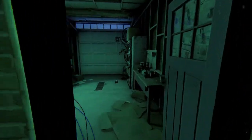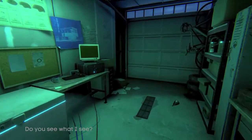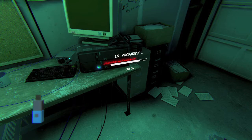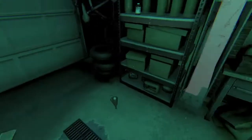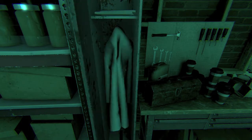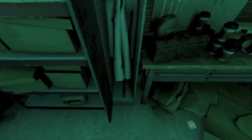There are going to be two more video files in here. The first one is going to be next to the computer — it's going to be this thumb drive, so make sure you pick that up. The second one is going to be right behind you in the locker. Open it up and then look at the bottom; there should be a hard drive right there, so pick up the hard drive and that's going to be your next video file.